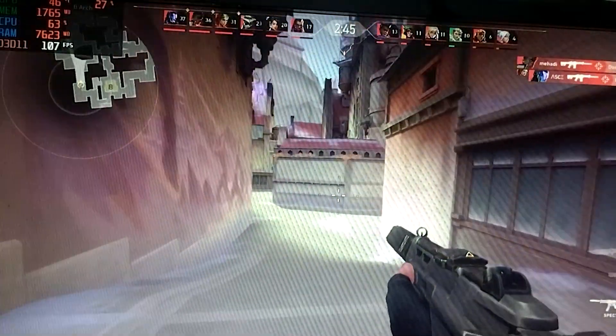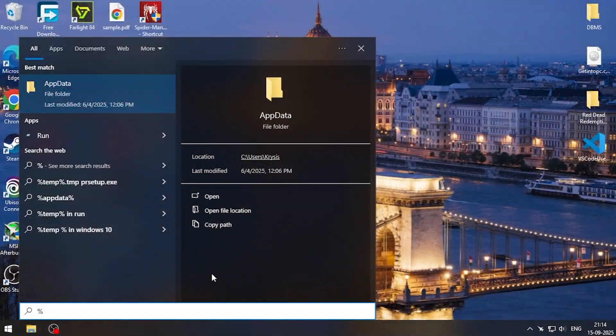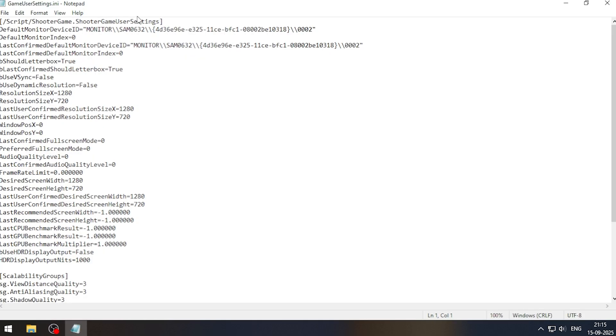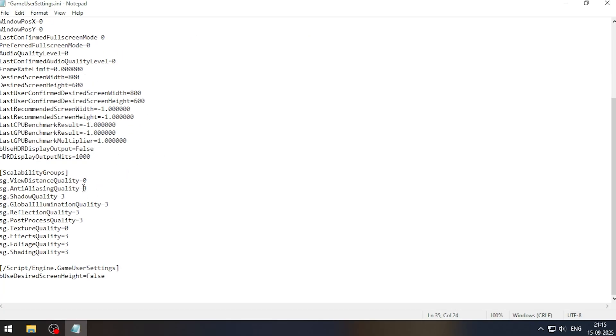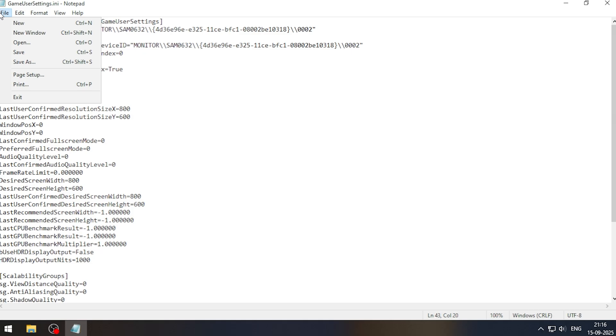Now let's move to the new config file tweaks and changes. For the new update, the config file location stays the same. Search for %localappdata%\Valorant\Saved\Config\WindowsClient\GameUserSettings.ini. Open the file and change the resolution to 800x600, and under scalability groups, change all settings to 0. You can't see the resolution quality option anymore — it was there in earlier updates — but don't worry, the new update has given us more power. Save this file and set it to read only.